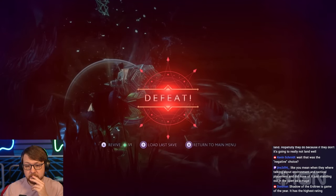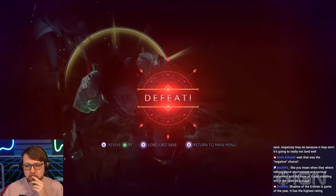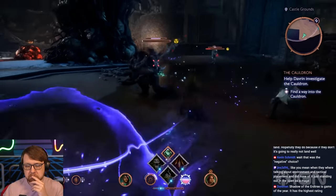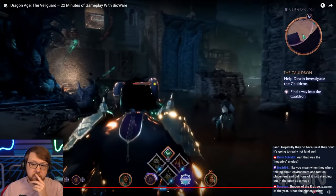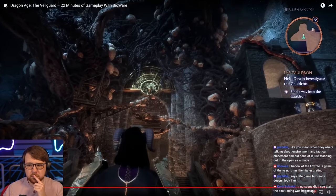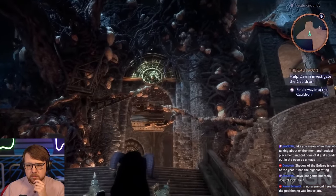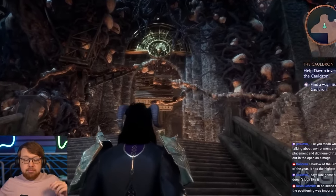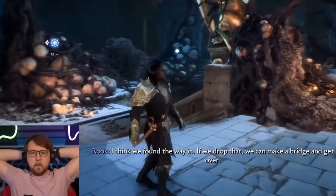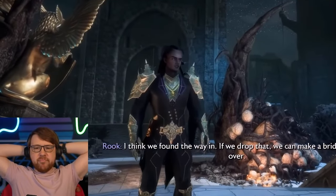Now this is interesting — we just went down. They've built companions to be able to come to our aid, so they use a revive here and a companion comes to the rescue. That's cool — I like that a lot. We'll be able to explore more of the cauldron when Dragon Age: The Veil Guard comes out on October 31st. In the meantime, IGN will be continuing their first coverage of Dragon Age for the rest of September.